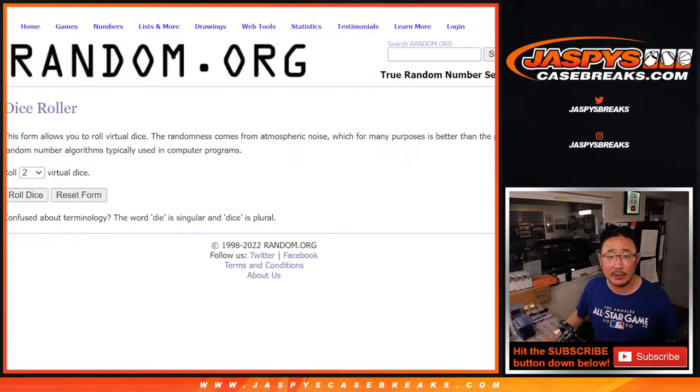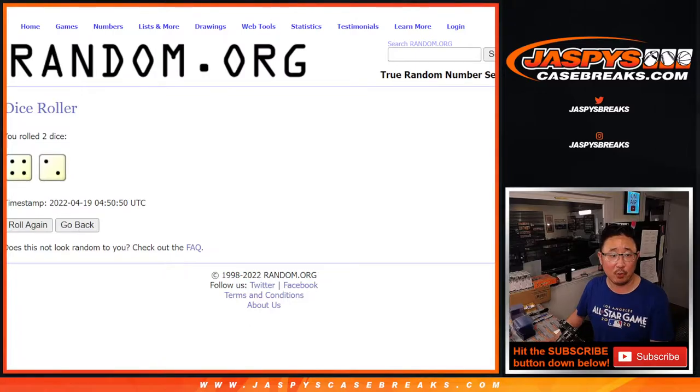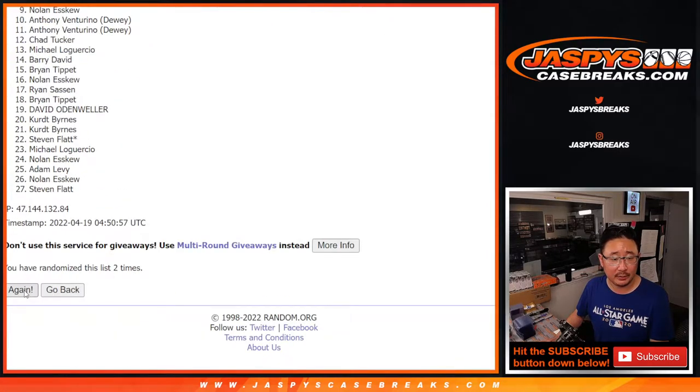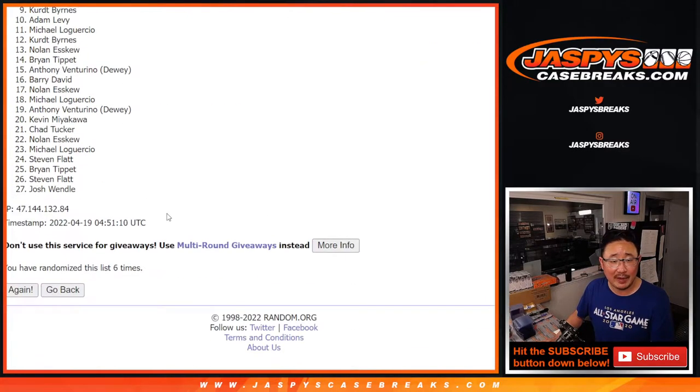Let's gather everybody's names here. First dice roll — top five after six. Four and a two, six times. Rolling one, two, three, four, five, and our sixth and final time.